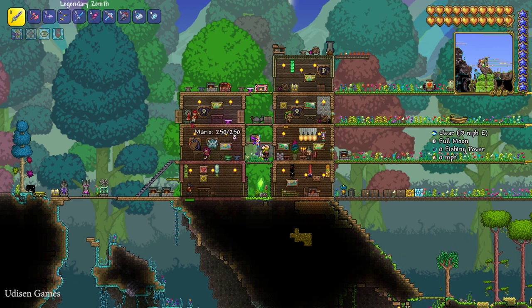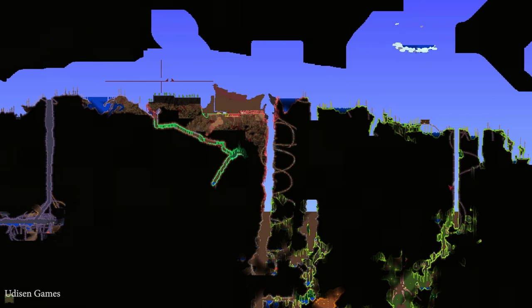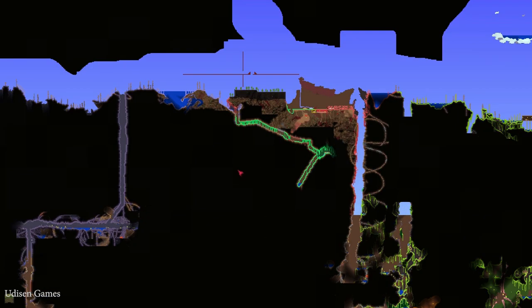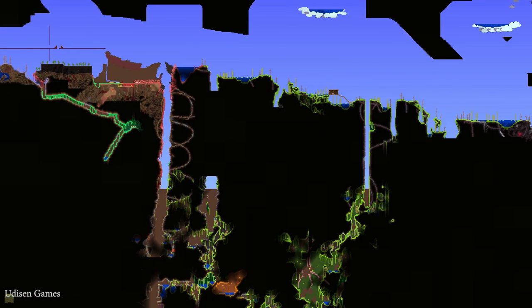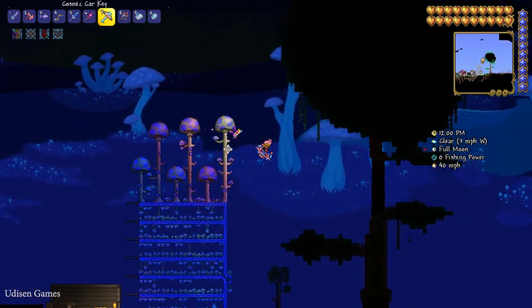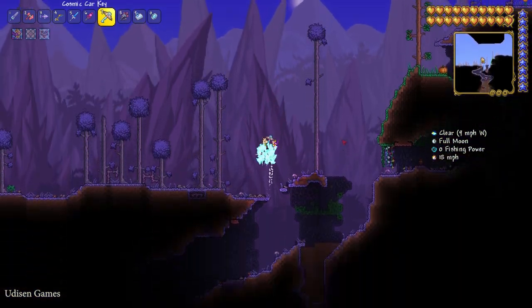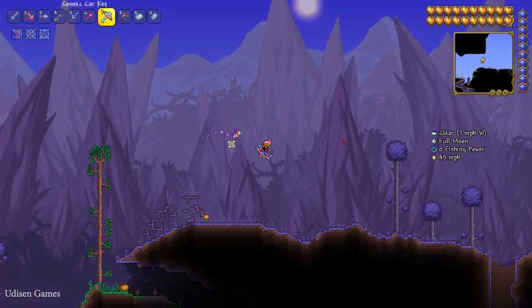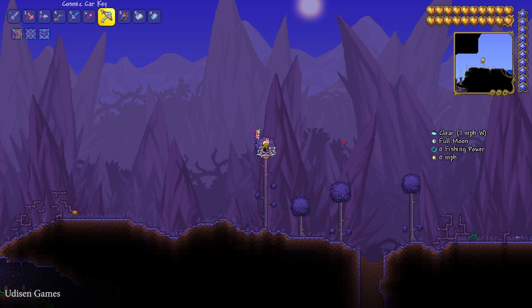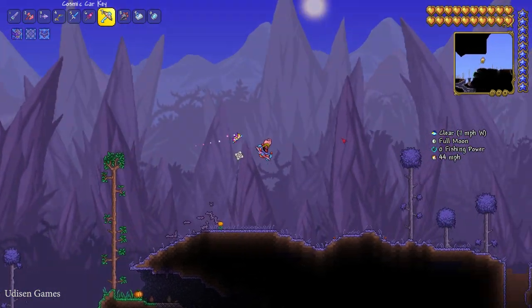Also, how to craft — if you want to craft something from this bar, open your map and find the corruption or crimson biome. Go to the biome and find the corrupted or crimson underground. There are two options: a converted corruption biome is when the original corrupted biome has spread out and consumed another biome. You need to find the original biome.